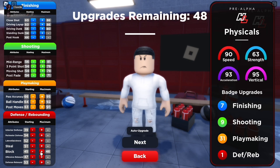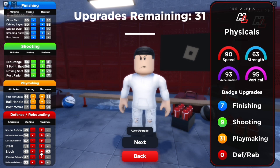With the rest, you're gonna max out block. And your interior defense, put that to 56. Perimeter defense, put all these to 60. Don't worry about rebounds — you're not a big. That's all you need. Steal — let's be honest, you're gonna get your ankles broken if you try to steal. The rest, you're fine with.